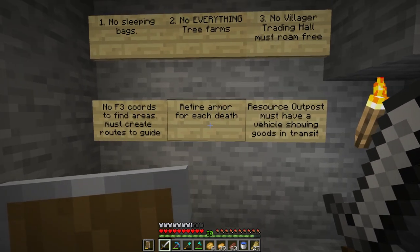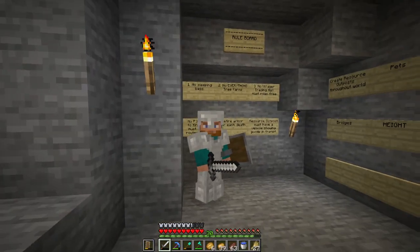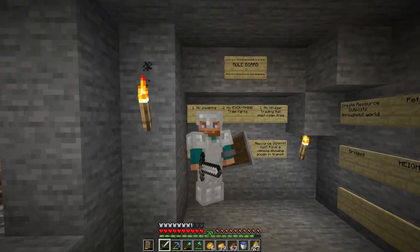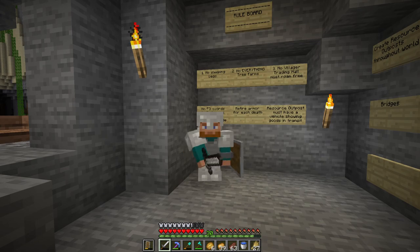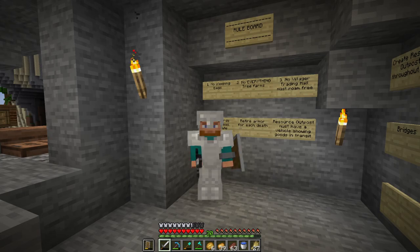Every time that we die, I'm going to retire the armor after each death and put it on an armor stand inside of a great hall. That's going to start after we have a place to build it — I'm going to start saving the iron armor after each death and we'll get them all set up later.